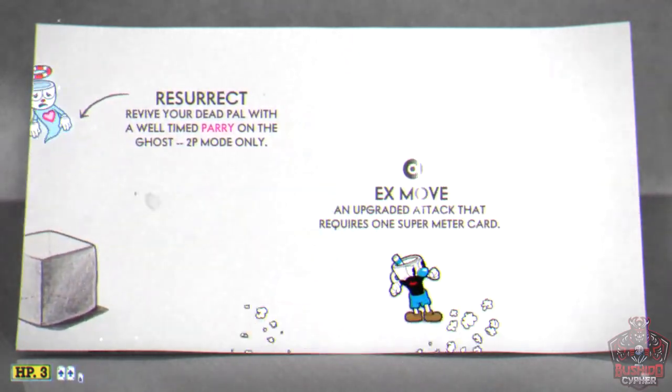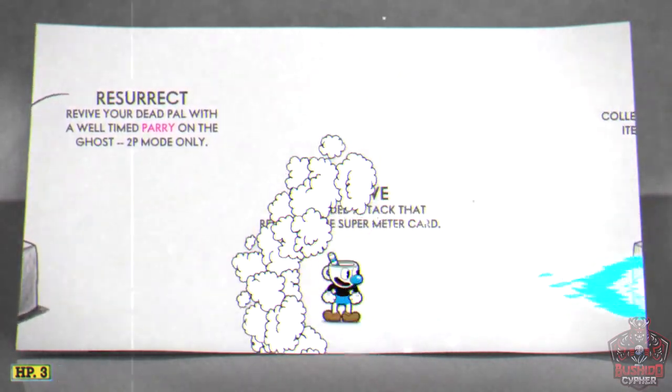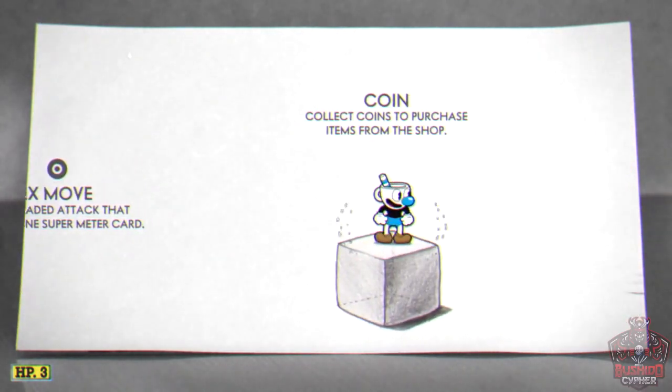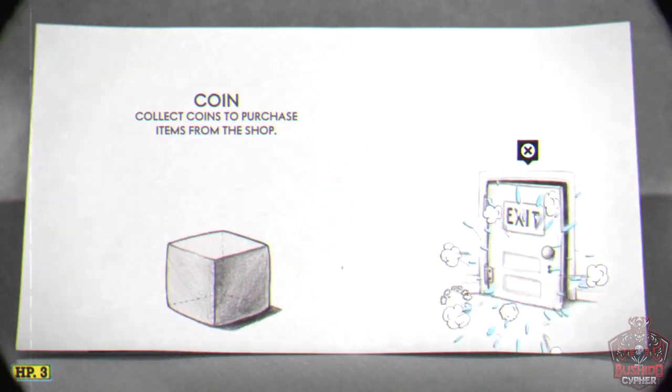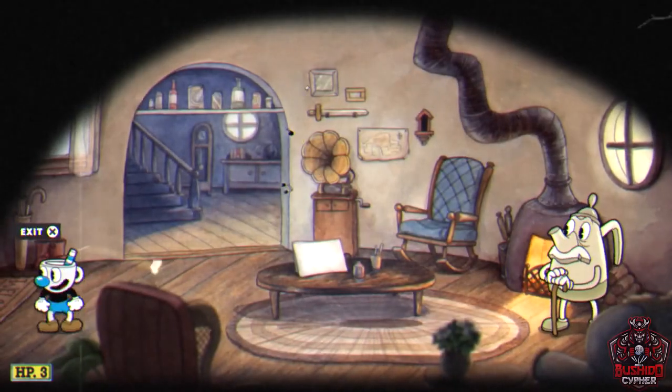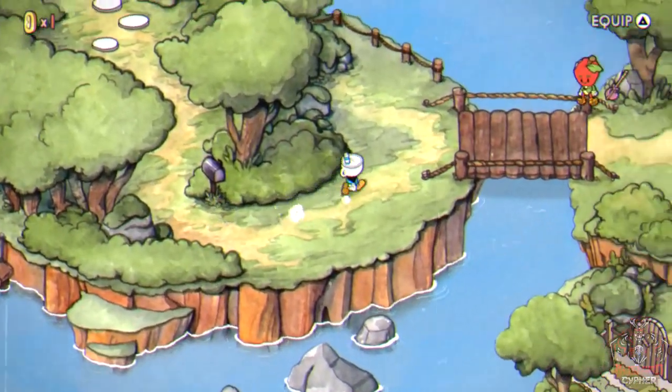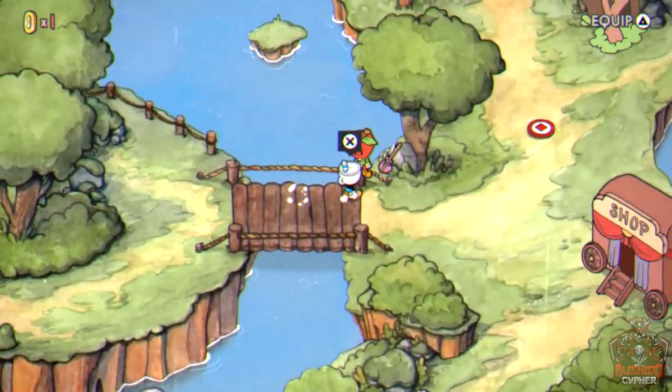The tutorial teaches you how to parry slap, which is vital for getting A ranks and making boss battles much easier. Understand the parry mechanic and pink objects in the game. You can also use a special attack with circle — those come from the cards in the bottom left next to the HP. After completing the tutorial, exit the house and head towards the bridge to speak with the Apple NPC.